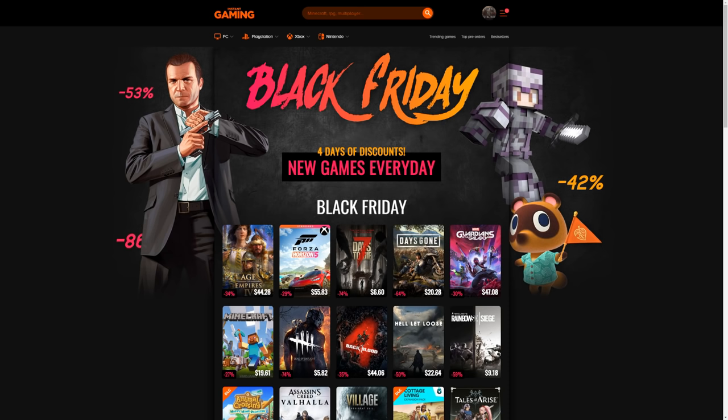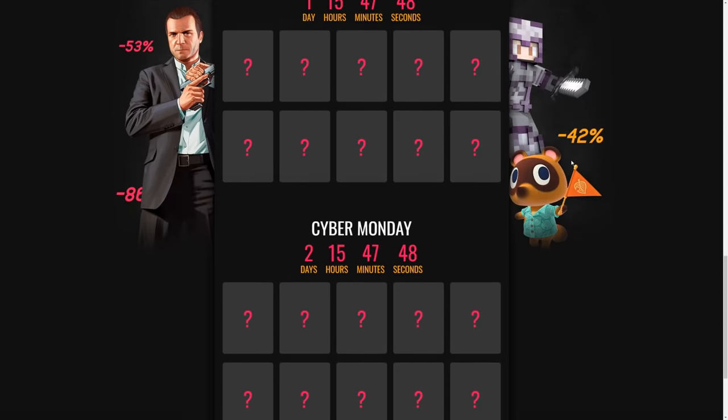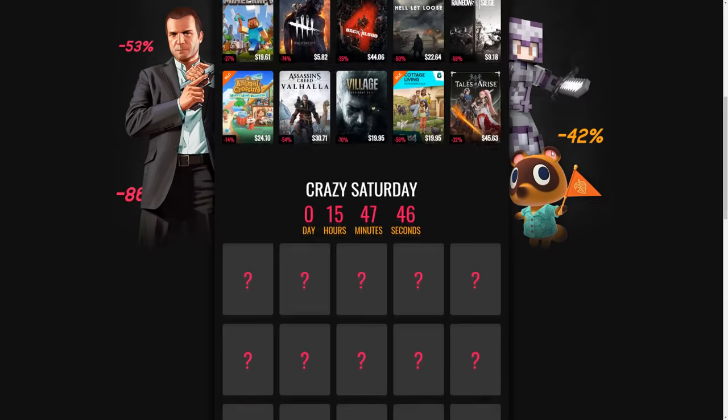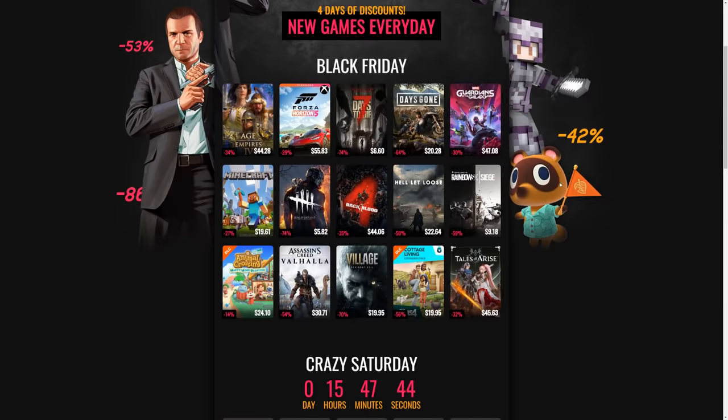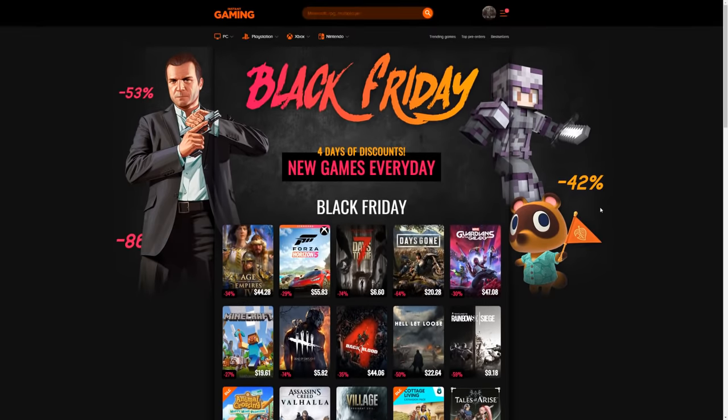Before we get into the tier list, I do need to let you guys know that this video is sponsored by Instant Gaming. They're currently doing a Black Friday sale event, with different games on sale across four different days. If there's a particular game that you've been holding out on waiting for a good price — for example, Age of Empires 4, which only recently came out — do check out the Black Friday sale on Instant Gaming. Link in the description.